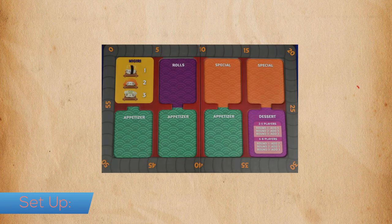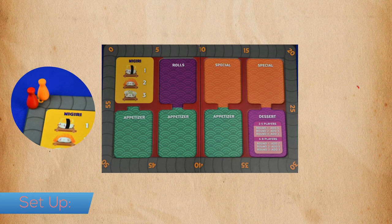To set up, place the game board in the center of the playing area. Each player chooses a color pawn and places it on or near the starting marker of the game board.